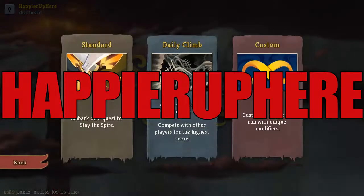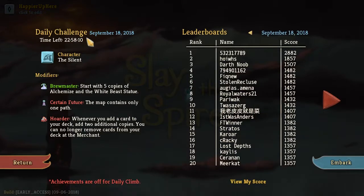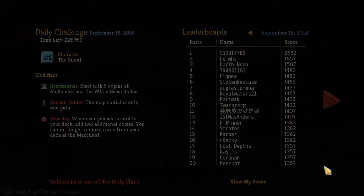Hey y'all, welcome to Slay the Spire! Today we're playing the daily challenge for September 18th, 2018. The character is Death Island, and the modifiers are Brewmaster — start with 5 copies of Alchemize and the White Beast Statue. Certain Future: the map contains only one path. And Hoarder: whenever you add a card to your deck, add 2 additional copies; you can no longer remove cards from your deck at the merchant. So because we have Hoarder, we're gonna try to hit the collector's bonus as much as we can.